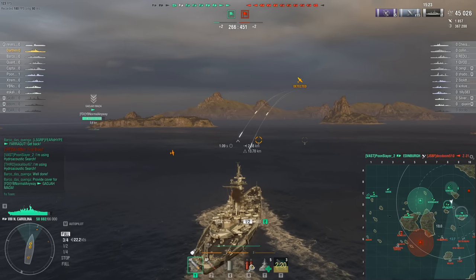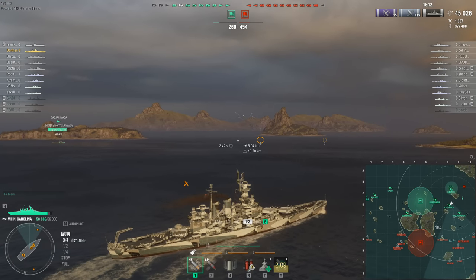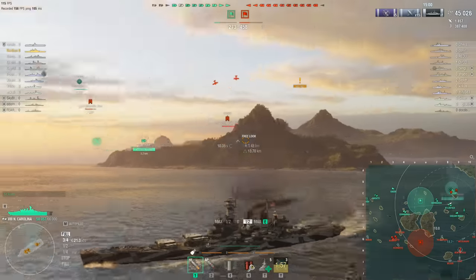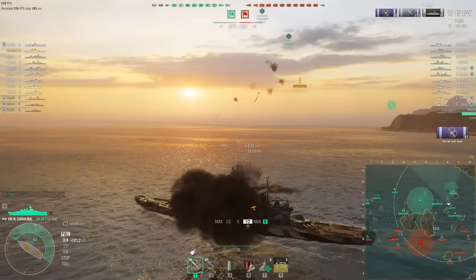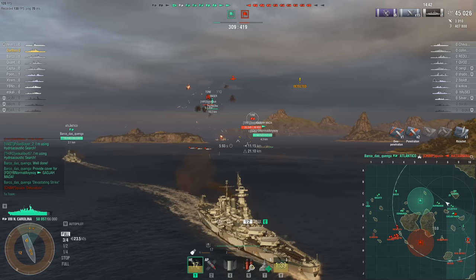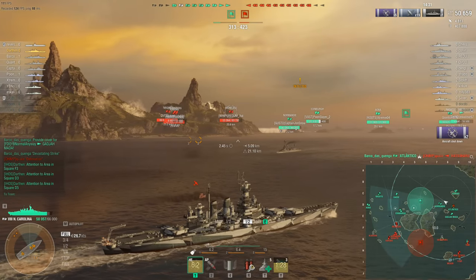When you're in the North Carolina and you realize the other flank is crumbling and you need to do something about it — you can. It's not like the Colorado, the New Mexico, the New York, the South Carolina, or the other line of US Navy battleships that are just as slow: the Kansas, the Minnesota, and the Vermont, where if you pick a flank to go to, that's pretty much the hill you've chosen to die on because you're too slow to do anything else. In the USS North Carolina, US Navy battleship captains are introduced for the first time to the dazzling world of being able to change their mind about which end of the map they want to be on. Is it any wonder they get positively giddy when they finally unlock this ship?